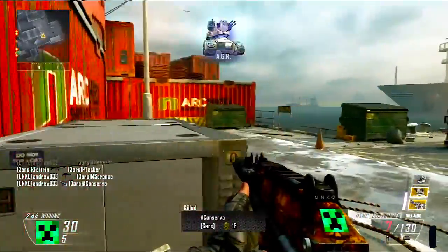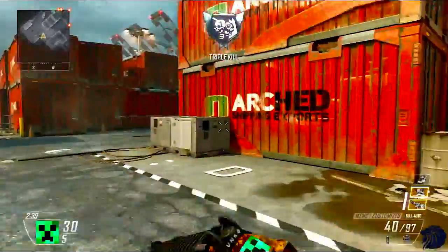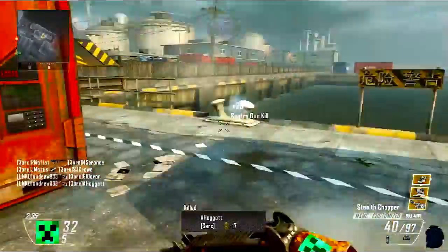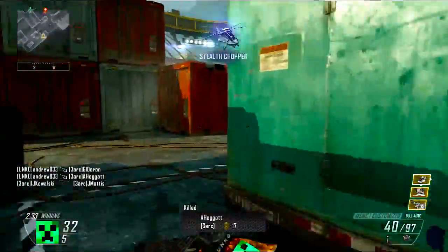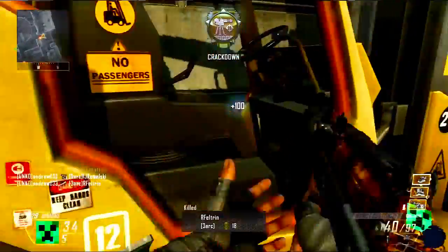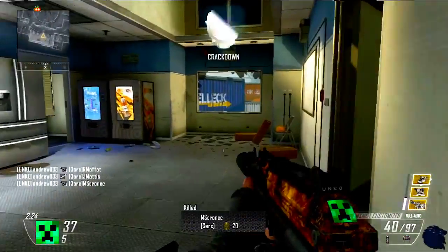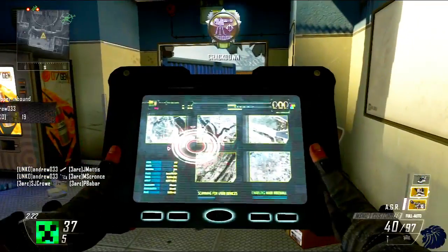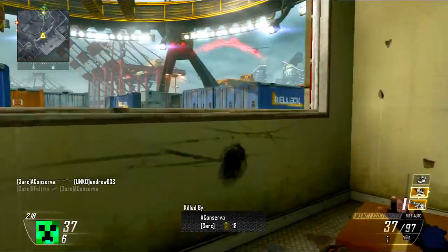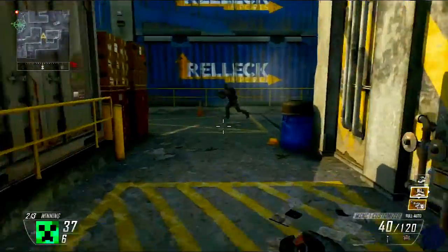I'm also going to go with the Claymore, which is kind of different but actually really effective. If you go rushing around flanking behind the enemy team, they won't know where you are because you can't be seen on radar or detected at all. When you come up behind them and take a few out, they're going to be wondering what happened. If you put Claymores around the dead bodies, you're going to be picking up more kills — it adds to the whole silent ninja aspect.